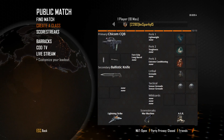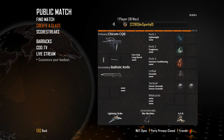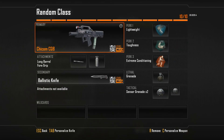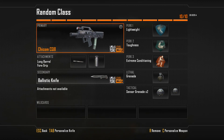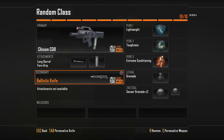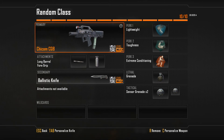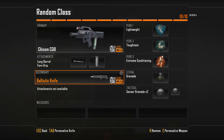I'm going to give a rundown of the class and tell you the scorestreaks it gave me. So let me change to the random class. We've got the Chicom CQB with long barrel and foregrip, which isn't a bad gun to actually use. Secondary we have ballistic knife, which is alright if you want to run with a knife. For perks we have lightweight, toughness and extreme conditioning, so it's just more of a rushing class anyway. One grenade and two sensor grenades. We don't have scavenger, so when I run out of ammo on the Chicom I'm just going to be using the ballistic knife and not pick up any weapons.